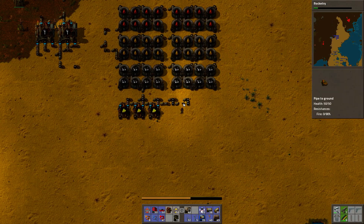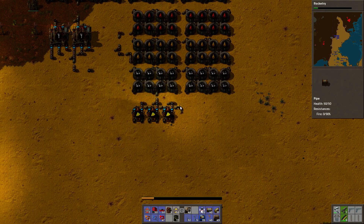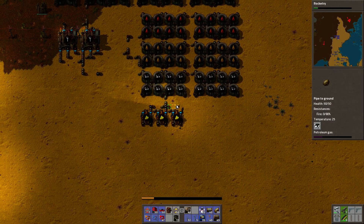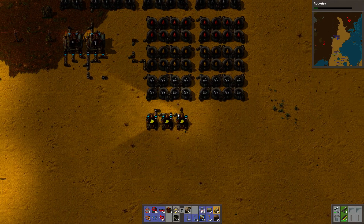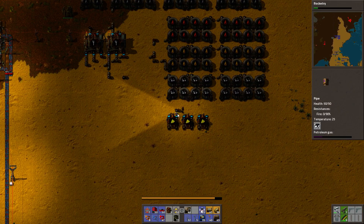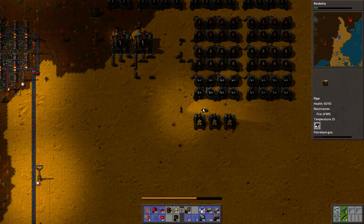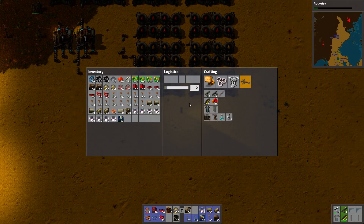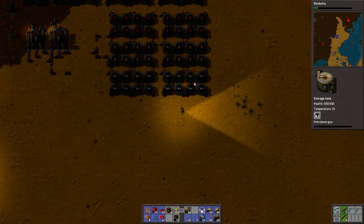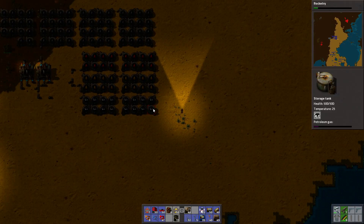Let's disassemble all of this. Yeah, I'll just pipe petroleum gas south — see, this is the one I need in massive amounts, everything else is just whatever. Heavy oil is used for lubricant, so there's sulfuric acid and also lubricant — that's another one.